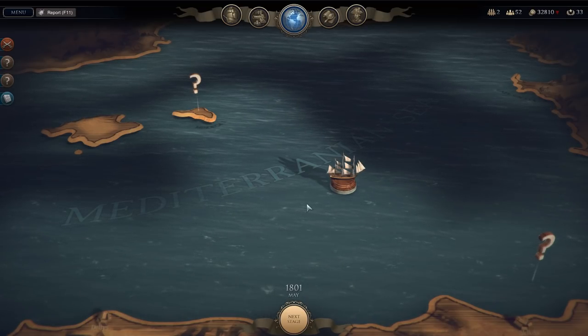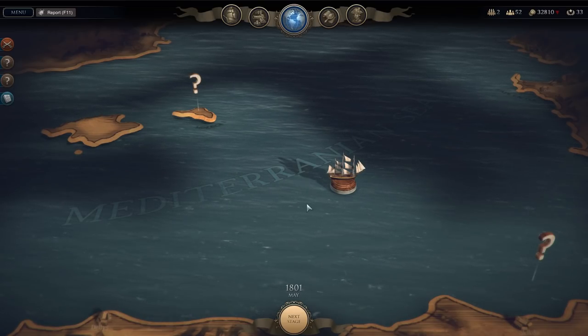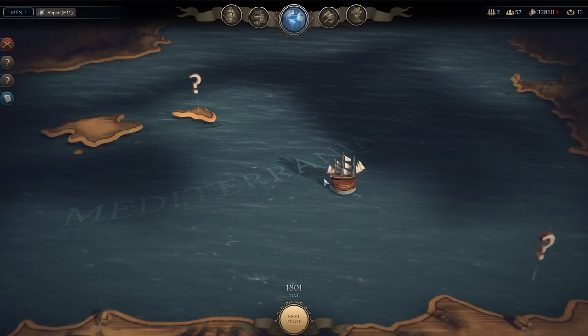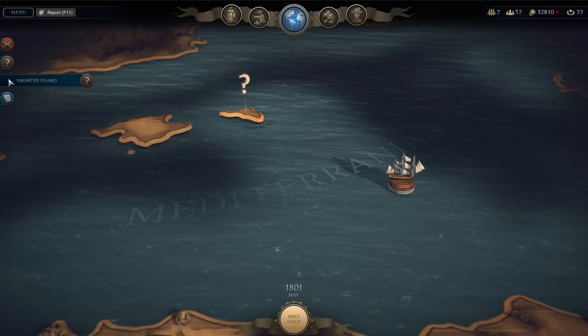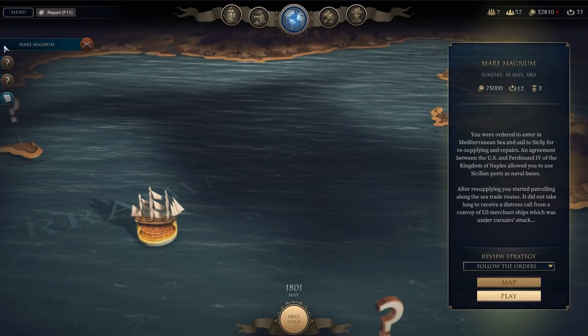Hey guys, Stahl here and welcome to episode 3 of my pirate campaign — or rather anti-piracy campaign — in Ultimate Admiral Age of Sail. We have now made it deeper into the Mediterranean. We have a couple of side quests coming up: Brother vs Brother, Haunted Island, and the Mara Magnum mission.